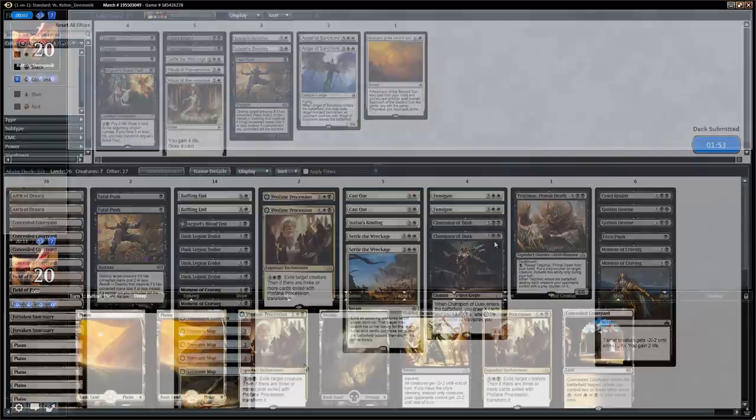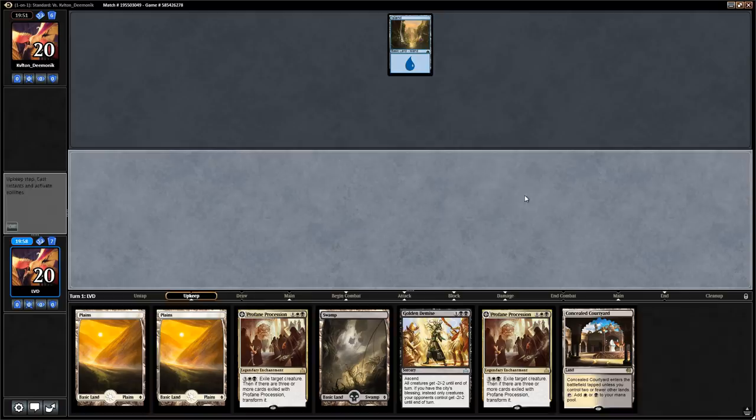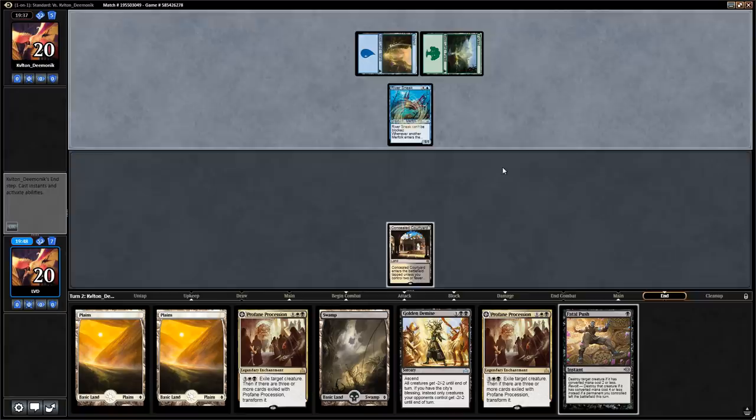This hand is not great but we'll keep it. The opponent could have a Natural Order to deal with the first Procession but we have a backup one, and Golden Demise can be very good if the opponent doesn't play any giant Merfolk. Fatal Push is a nice pickup. Opponent leads with Island, which is a good sign since they're not leading with a turn 1 Kumena's Speaker. Turn 2 River Sneak — fine, we don't want to Fatal Push that right away since Golden Demise still deals with it even if they put a +1/+1 counter on it.